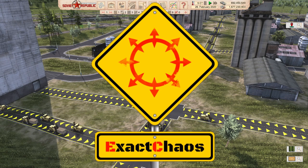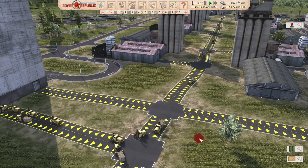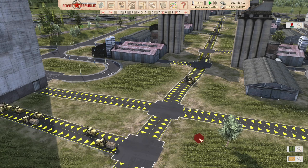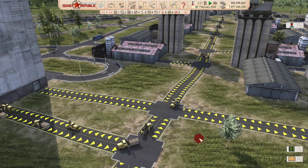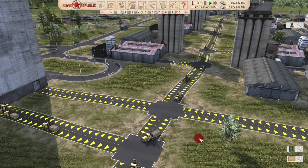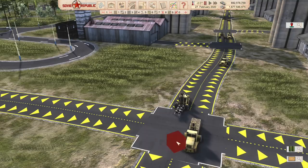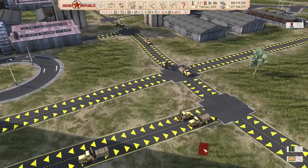Hi guys, I'm Exact Chaos and welcome back to another episode of Workers and Resources Soviet Republic. In today's episode, we'll continue our gameplay, but I will also talk a little bit more about factory connections. I think I've got a better understanding now, something that took me ages to get there. Just look at how forklifts carry cows — four cows at a time. I have to love it.